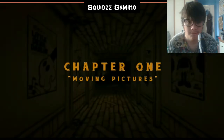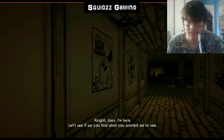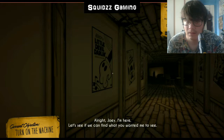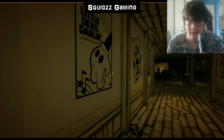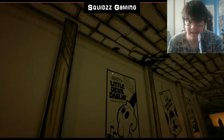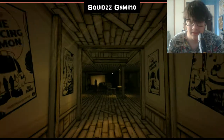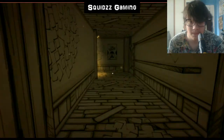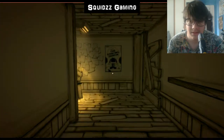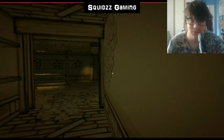Chapter one: Moving Pictures. Okay, there's 'Bendy and Little Darling Devil.' That's the exit, so we want to... I think we're going to get a look around first because I didn't really have a chance before. So we're going to go through here. The Dancing Demon seems very evil looking, I think.